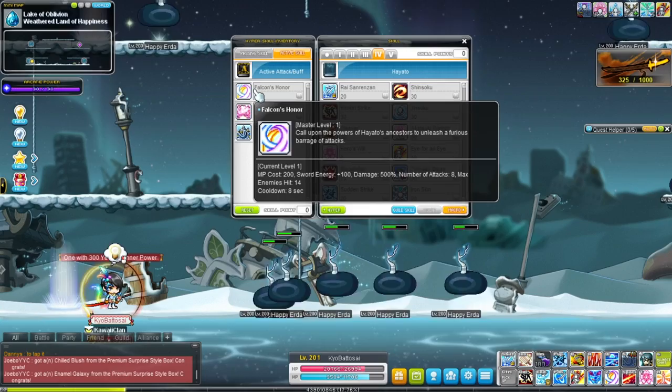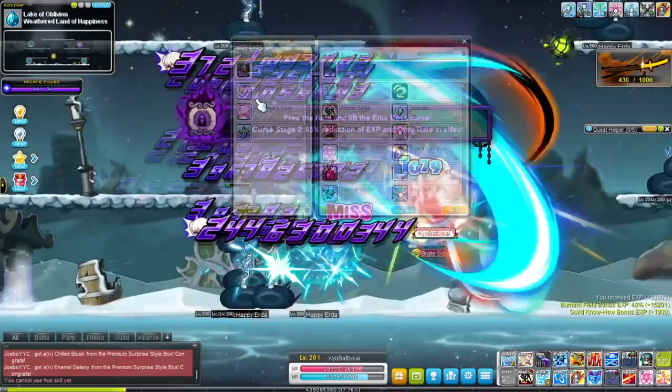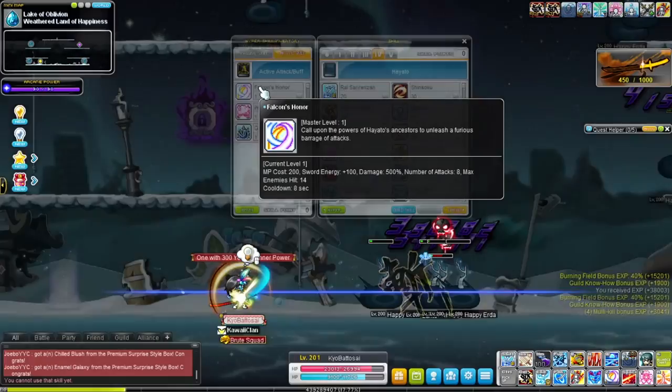In 5th job there is a skill that cancels out of the Falcon's Honor animation, so you don't have to spend a lot of time in that animation. But anyway, it's very good.